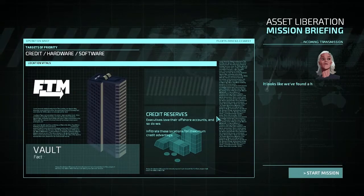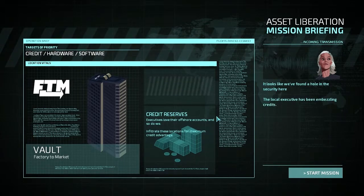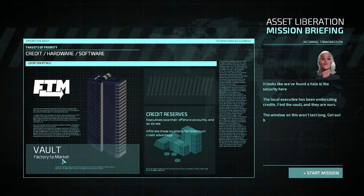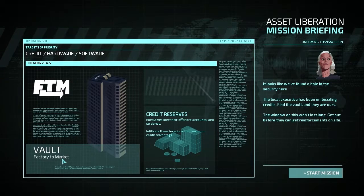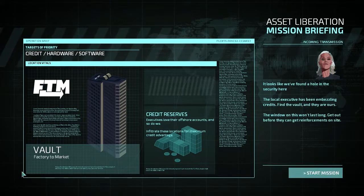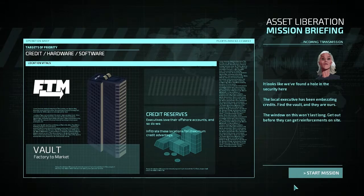It looks like we found a hole in their security. The local executive has been embezzling credits - factory to market. Find the vault and the credits are ours. The window on this won't last long, get out before they can get reinforcements on site. So apparently FTM is factory to market - that's kind of a nice name.